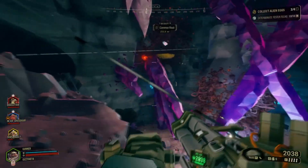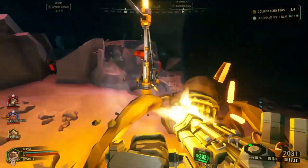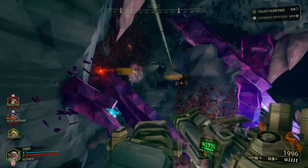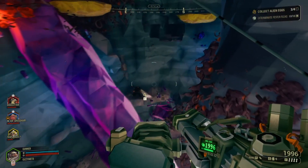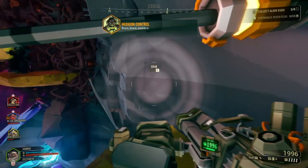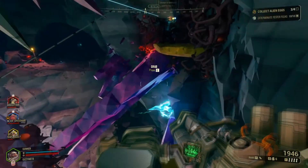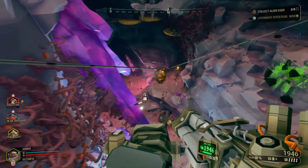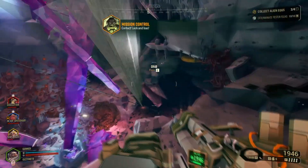There's a platform underneath it if you want to zip up to it. There's another menace — where am I getting hit from? The ceiling and the ground. It pooped. Do you have the crossbow unlocked, Cody? Yes, I actually just got it unlocked yesterday. What do you think of it? I haven't got to use it yet. I've used it before — it's interesting.